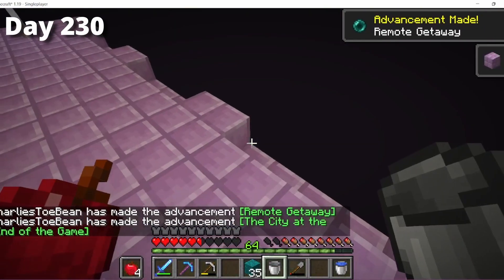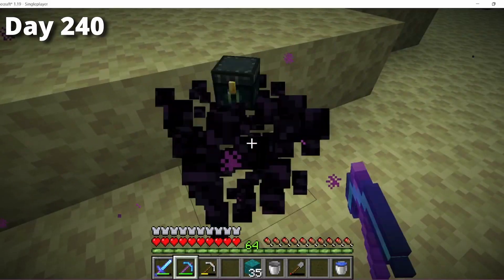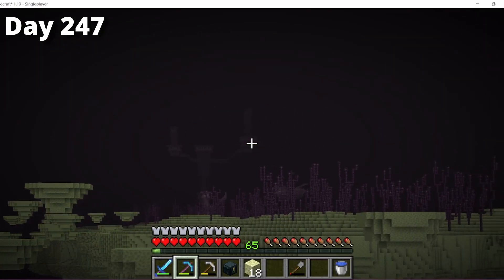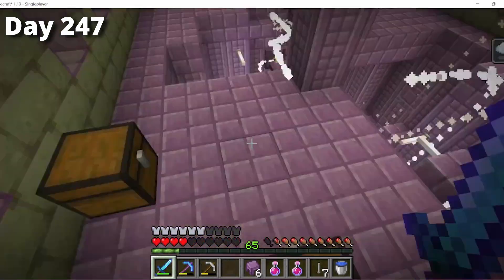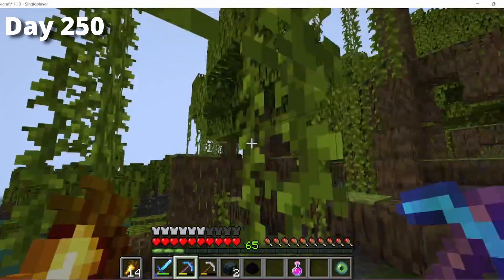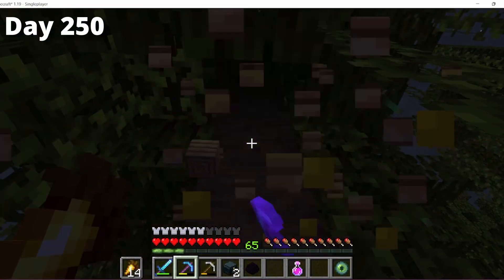I spawned literally inside an end city, but it didn't have a ship, so I had to keep searching. I spent so long running around that I increased my render distance to hopefully spot something. I was about to give up when at last I saw a ship. I ran over and raided it, collecting the elytra wings and dragon head along with all the other loot. I flew back to the portal and headed home, collecting a beehive I'd spotted on the way because I desperately needed honeycomb for my copper.